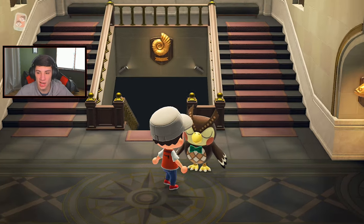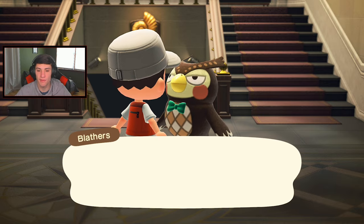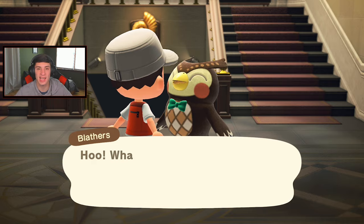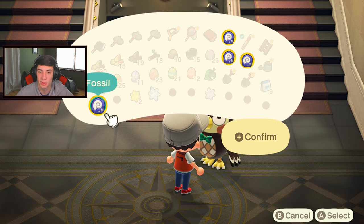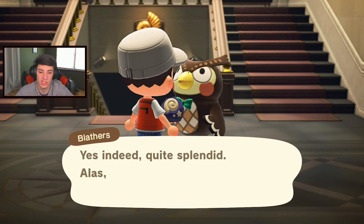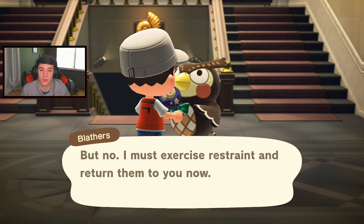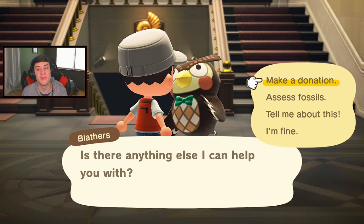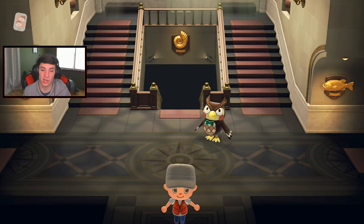I'm starting to decorate the island because I'm getting towards the end of the main story — I just have to decorate the island and do some other things. Let's go hit up the museum. Blathers, I got some fossils for you! After this I want to go collect some new fish: there's a seahorse, clownfish, butterflyfish, zebra turkeyfish in the ocean and all that. I went inside the museum and it has all these fossils already — this is the first time I had that. At least I can sell them for a good price.